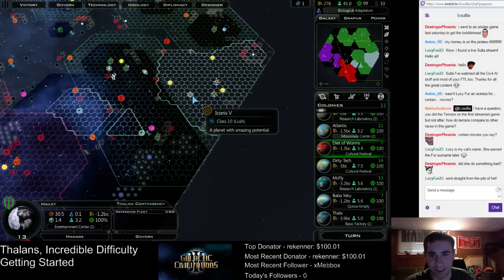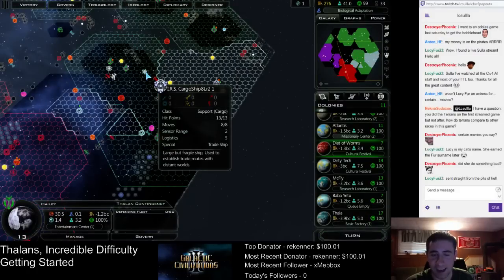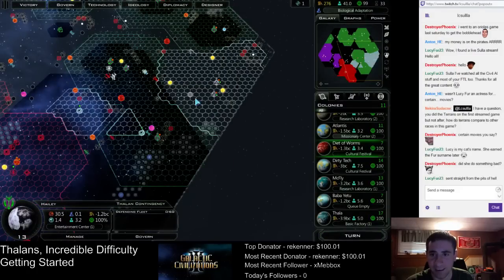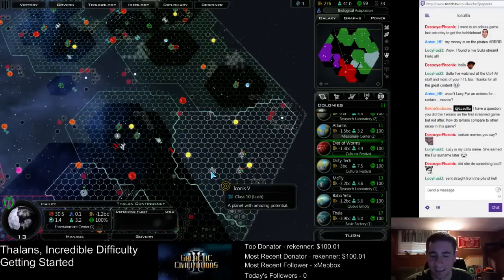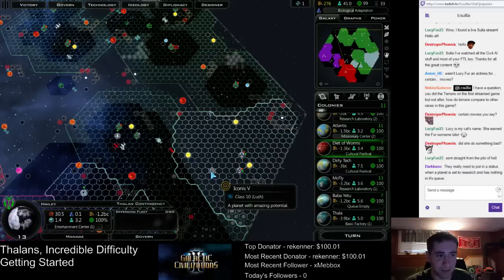They just picked up the social policy, or ideology, that gives them a size 10 planet. I wish I could beat them to this spot. I very much doubt I can get a colony ship down there in time to stop them, but I almost want to try. Because this colony just — they just got this to pop up.